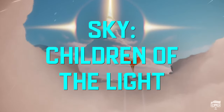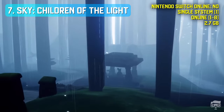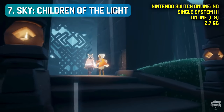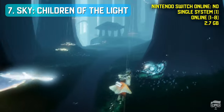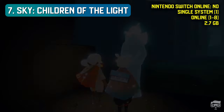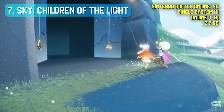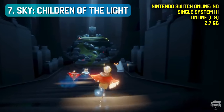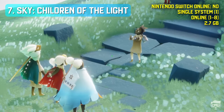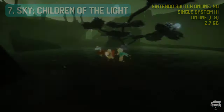Sky: Children of the Light is an open-world social indie adventure game from the creators of Journey. In Sky, players explore a once prosperous kingdom using a cape that allows them to fly. The in-game world consists of seven unique realms, each with a variety of areas to explore, representing different stages of life. The game places a focus on social mechanics — players are able to meet and befriend one another and can unlock new abilities such as chat and sending gifts as their friendship grows.